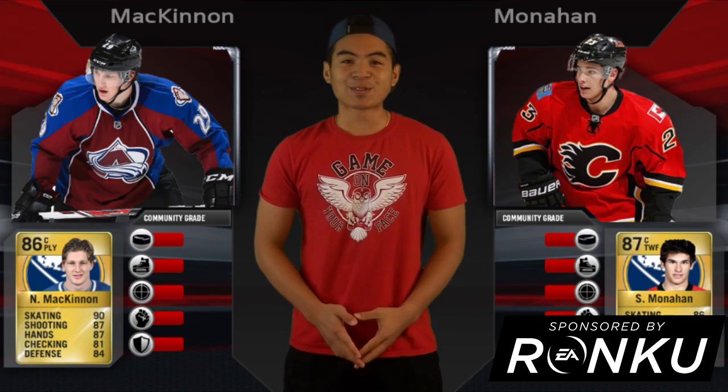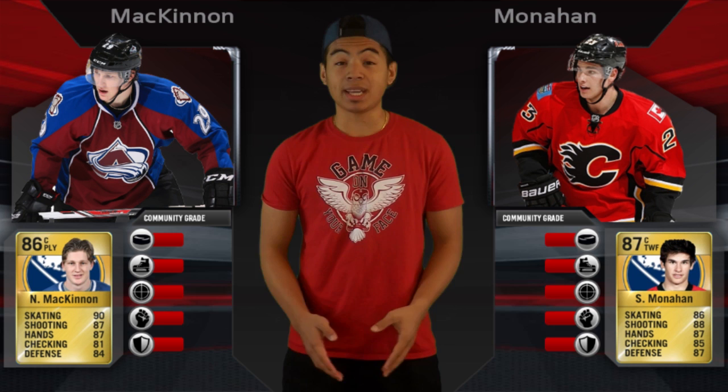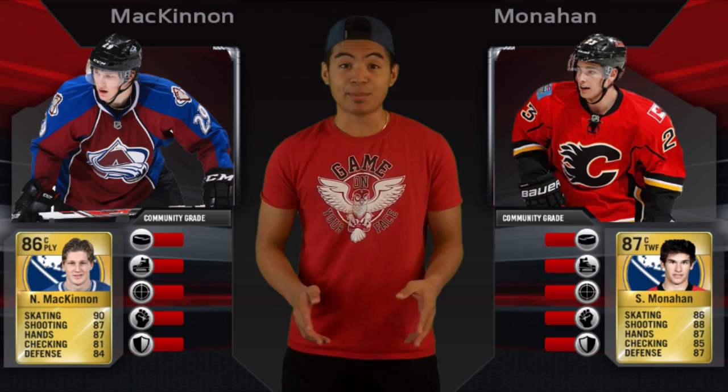What's up, Goat Squad? Fammox here from Game on Your Face, and I took your guys' recent suggestions. So today, we're looking at players in the lower to mid-range area as I review the two young stars, Nathan McKinnon and Sean Monaghan.